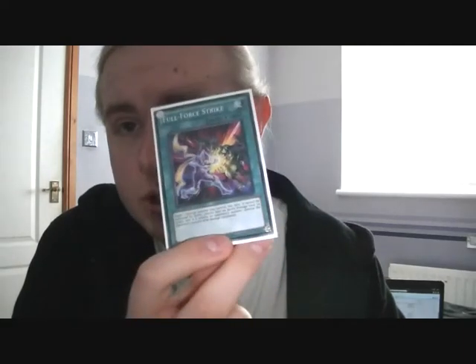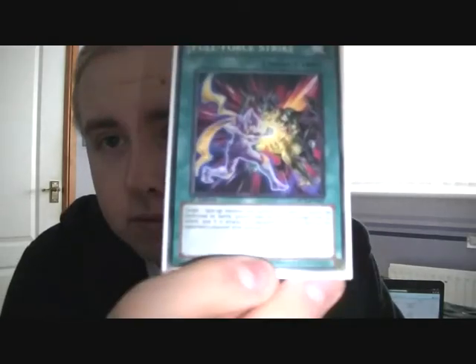Then we have this new card from Order of Chaos — it's called Full Force Strike. Now, Full Force Strike is a normal spell card but it has an effect like Ally of Justice Catastor. It reads: Target one face-up monster you control. This turn it cannot be destroyed by battle. Players take no battle damage from its attack, and if it attacks an opponent's monster, destroy the opponent's monster after damage calculation.